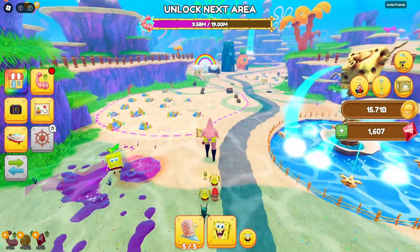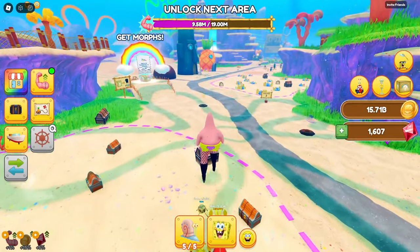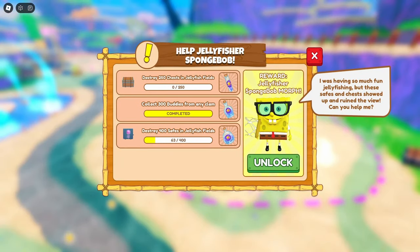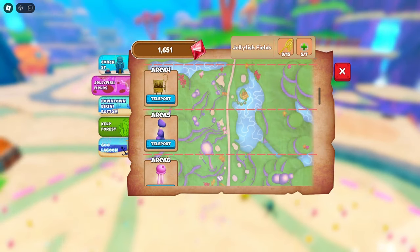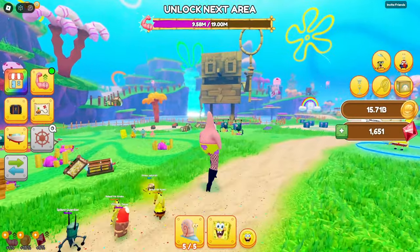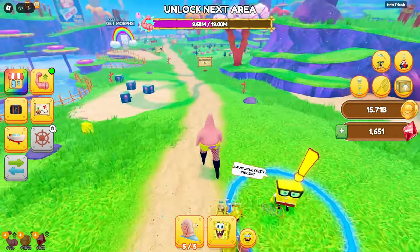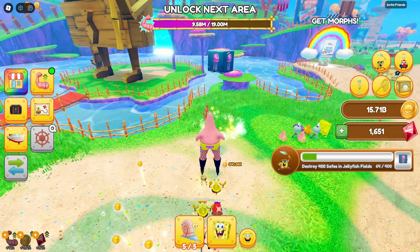Luckily we have an auto-attack button, so we can just let this do things and it'll collect. I have 250 chests in Jellyfish Fields. Wait, is this Jellyfish Fields? This is Conch Street. Let's go over to Jellyfish Fields. There's a giant SpongeBob — look at him, he's so big, he's so square. And there's SpongeBob. We also gotta get these things to get the SpongeBob.